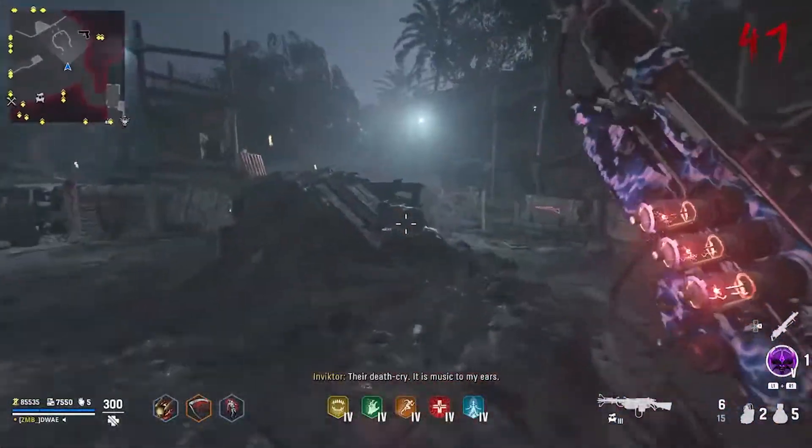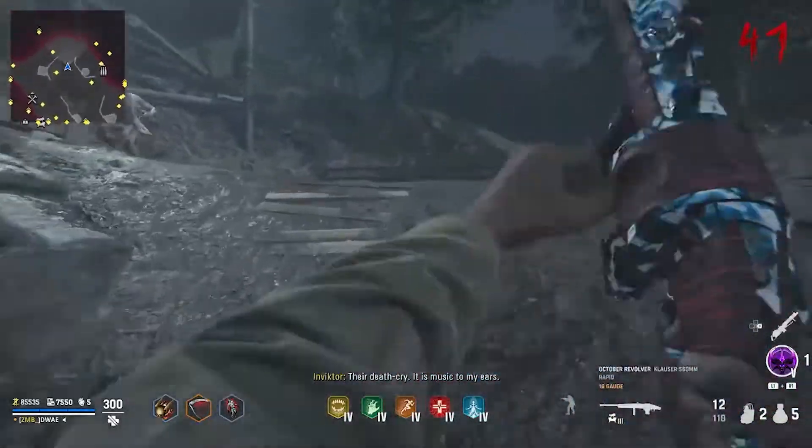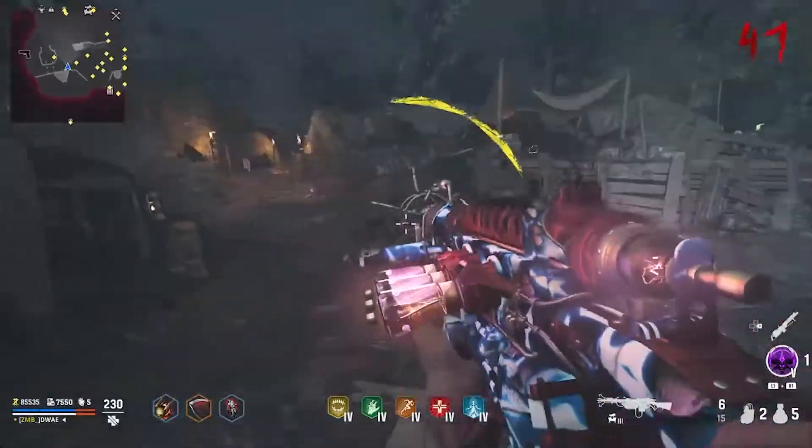What's going on guys, welcome back to another video on the channel. Today we're going to be taking a look at another glitch spot you guys can use after patch in Vanguard Zombies to get loads of weapon XP and level up. Without further ado, let's jump straight into it.